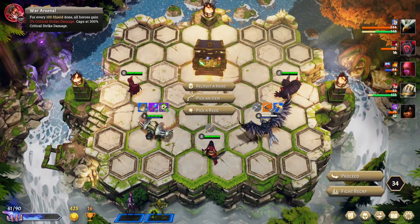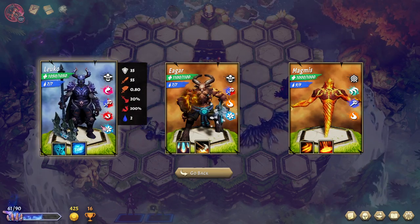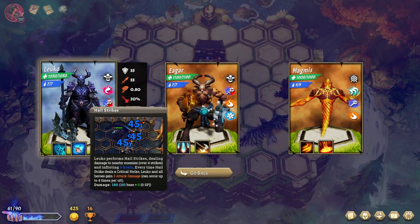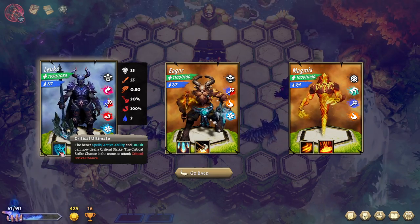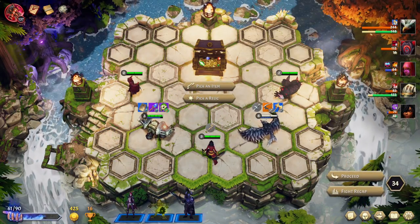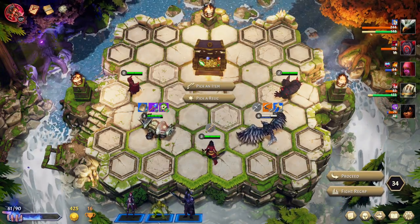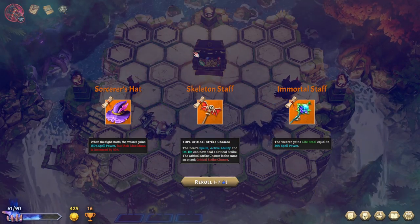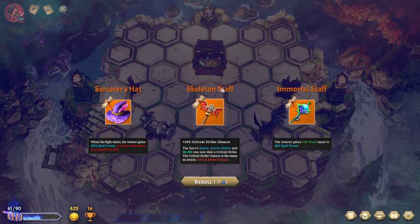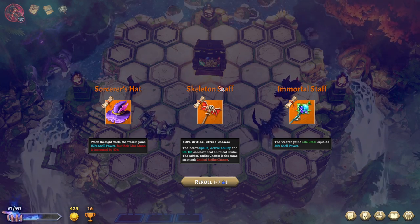We gained 137% crit damage in that fight — that's nuts! Whenever Luko crits, all heroes gain three attack damage. I think someone needs to go — my money's on Nalua at this point. I just don't have anything itemized for you, and you have no crit synergy. 10% critical strike chance — their spells, active abilities, and on-hits can now crit.